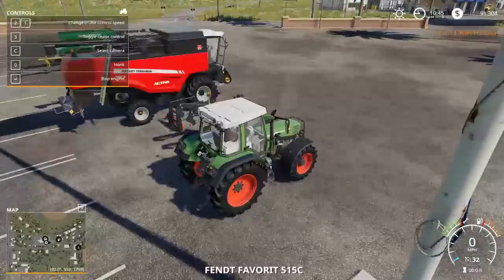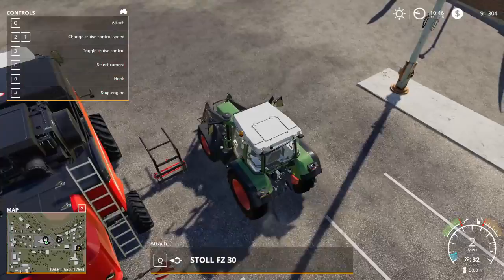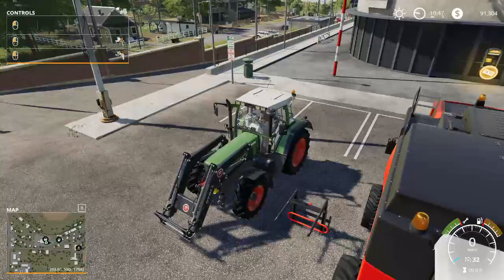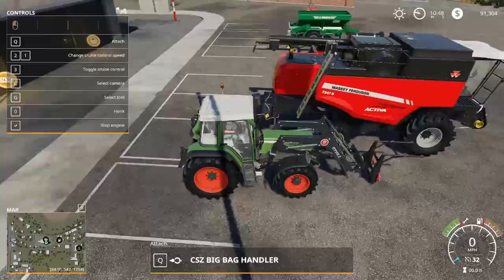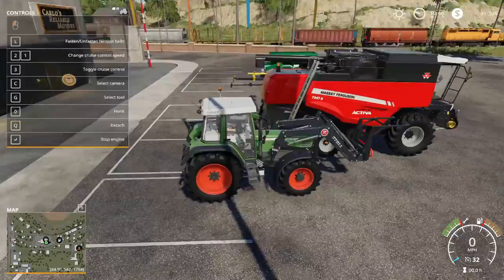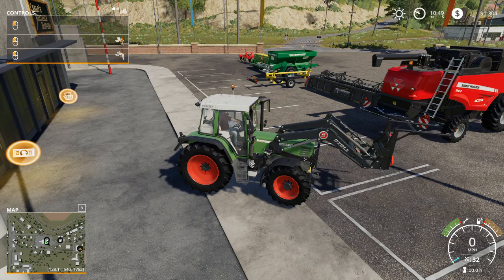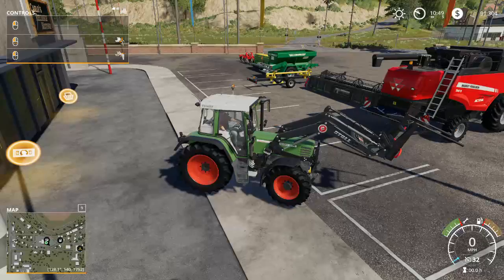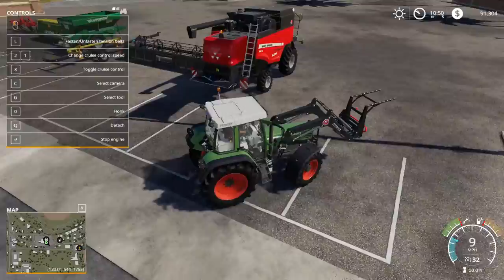This is our official starting lineup for our farm on Ravenport. We still have our Case tractor and there's something I want to do with it. To get our front loader, we pull right up to it, it gives us the option to attach, and we do that. Then to grab a tool we pull up to it and attach as well. Equipment like this front loader has multiple functions — you can tip the loading arms, raise and lower — these are things you'll get a feel for over time with practice.